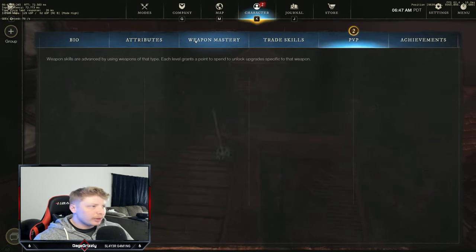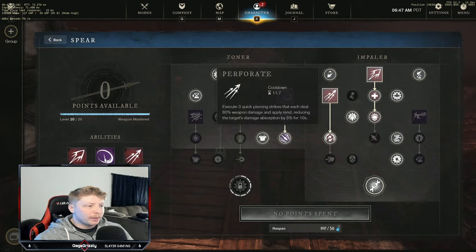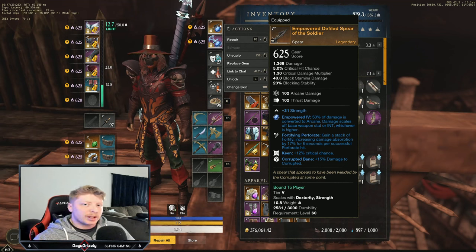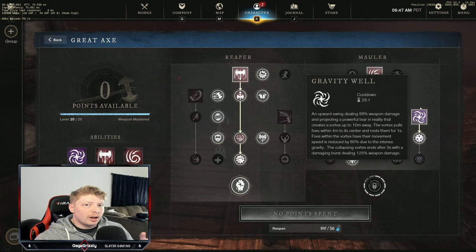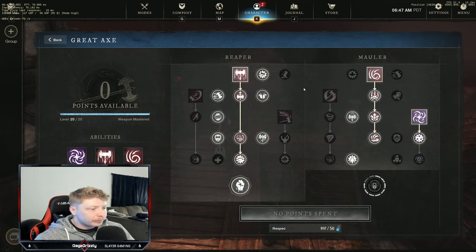Getting back to the spear: this is the main build. This skill is going to give you a lot of fortify based on your weapon, so I highly recommend having this specific skill because it gives you maximum fortify and gets you really close to the cap. For the great axe build, it focuses on grouping mobs up so you can take them out with your spear. This talent tree does a really good job of that.